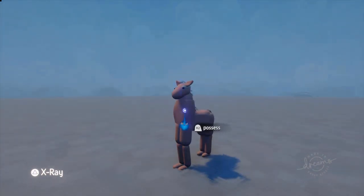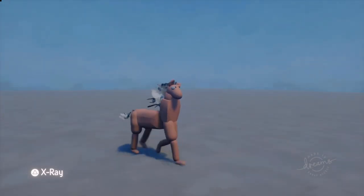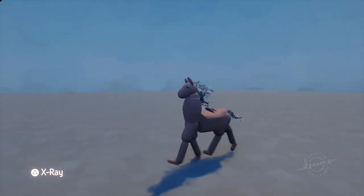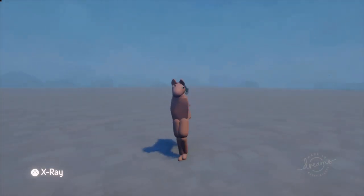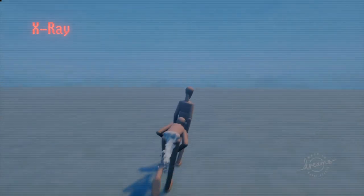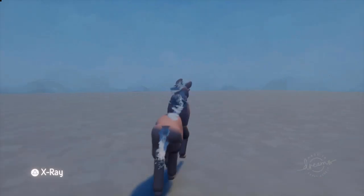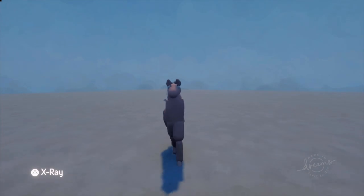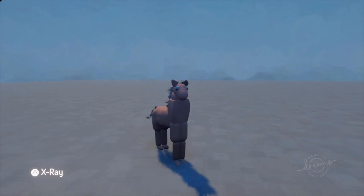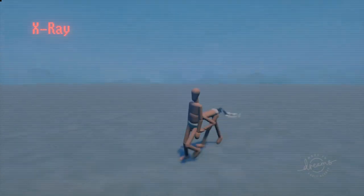Here is our first horse. I'm going to possess him and walk around, and as you can see it's not bad. The body is a little bit disconnected from the front, the back is a bit off, but it's not bad — it sort of works. But the fun of this is when you press triangle, you can see it's two guys in a suit — so it's a pantomime horse. For Americans who don't know what a pantomime horse is, it's basically two guys in a suit pretending to be a horse.